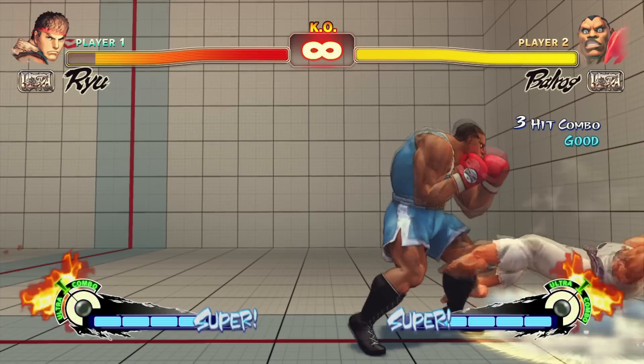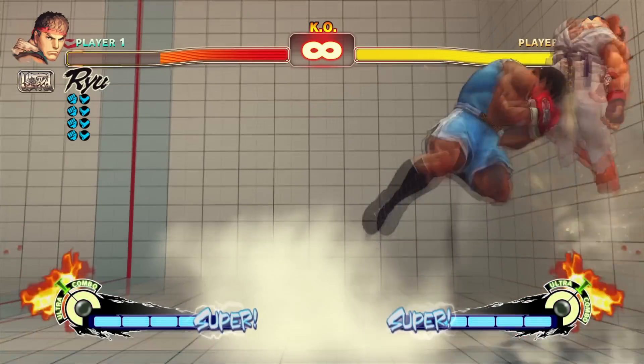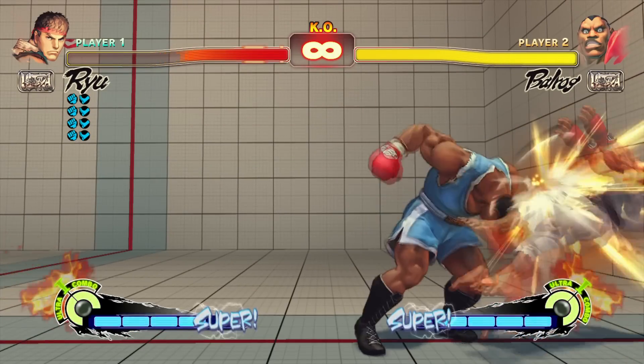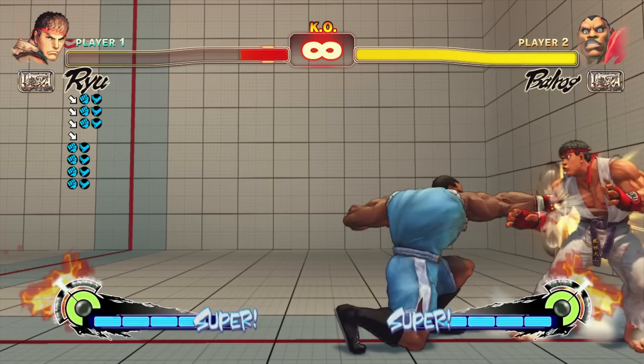There is a two-frame gap between a blocked crouching light punch and the start of a standing medium punch. Because of this, you can go for the same timing that you would use to combo crouching light punch into standing medium punch as you would for the frame trap. This prevents any three-frame normals from breaking through and is very useful for blowing up crouch techs.